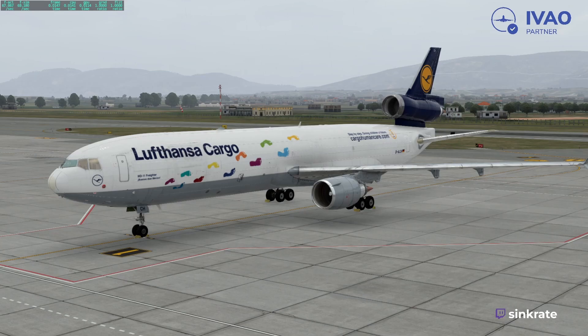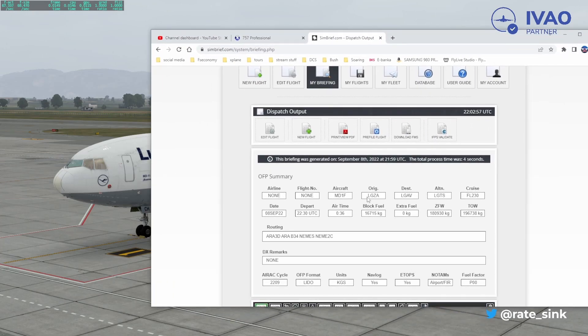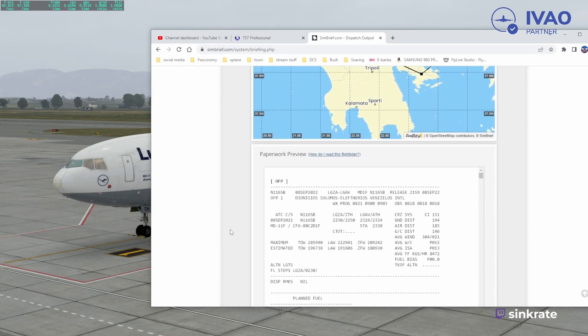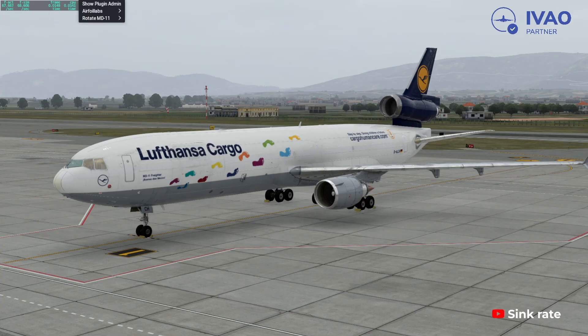and get the weights set and ready to taxi. We're currently sitting in Zakinthos and already have the flight plan up. We'll go from Zakinthos into Athens — a very short flight, 36 minutes only. It's not a real flight, just an example. Our takeoff weight is almost 200 tons, with a very short route, and we have the cost index and all the fuel values ready.